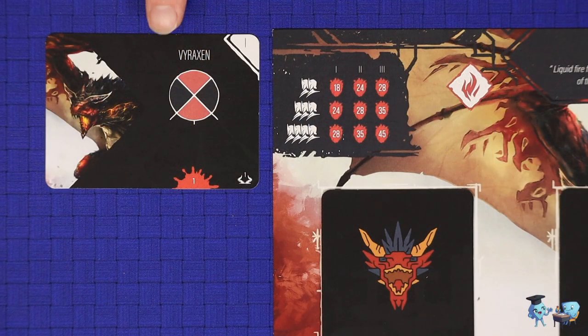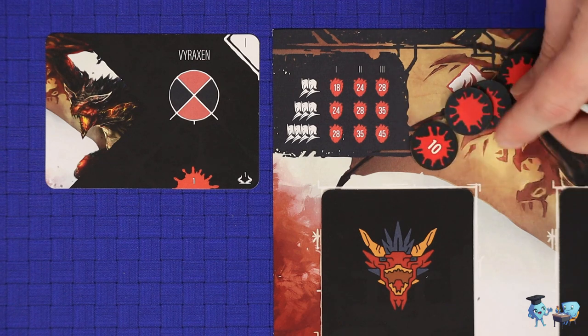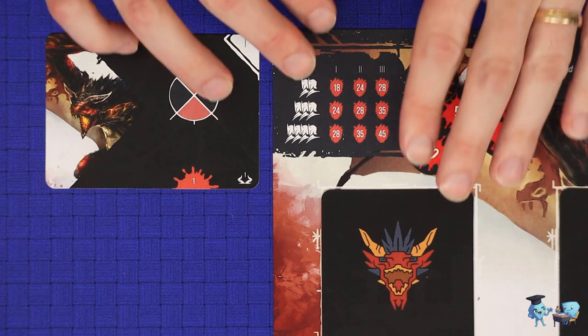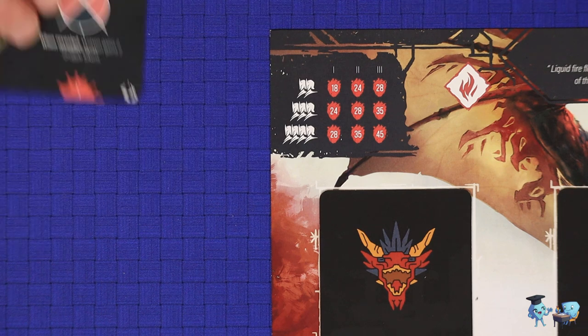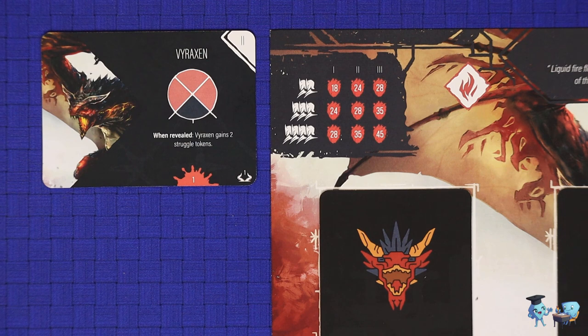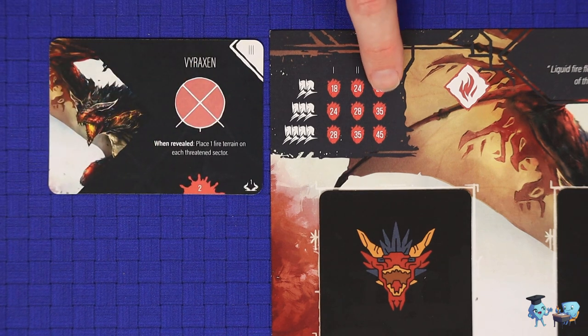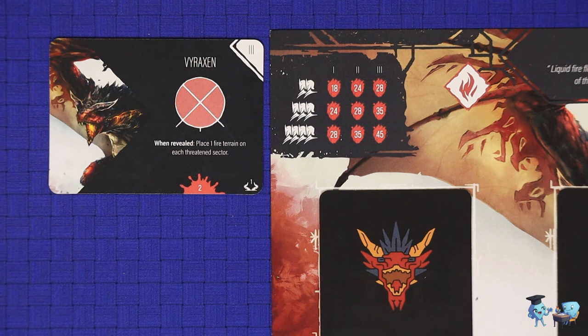Defeating the monster requires defeating it in each of its three stances. Defeating Varaxan in its first stance takes 18, 24, or 28 damage depending on player count. This is replaced by the second stance requiring 24, 28, or 35 hits, then the third stance requiring 28, 35, or 45 hits to defeat. Later in the campaign some scenarios may have objectives other than simply defeating the monster.